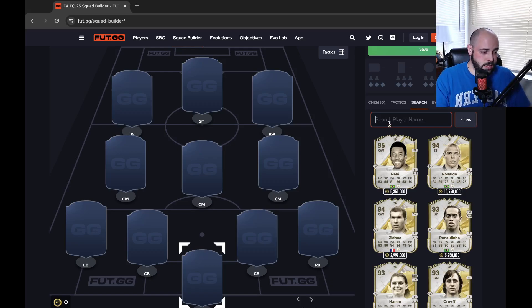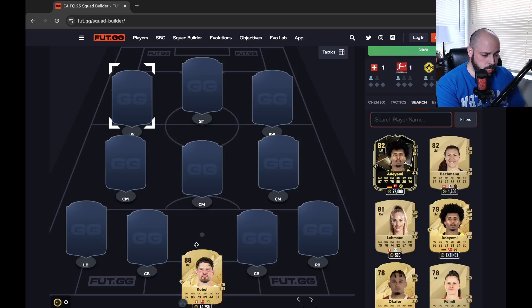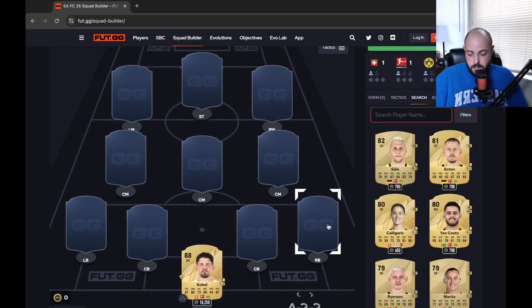In the goalkeeper position, I did this research today — and I'm also going to be looking this way because that is where my laptop is — it's Kobol. You want to have a decent keeper in this game. I personally think keepers matter, a lot of people don't. Kobol is a really nice option at 18,250 coins.